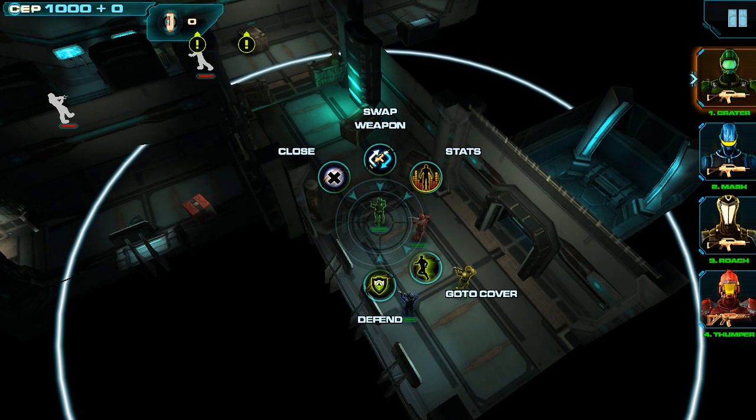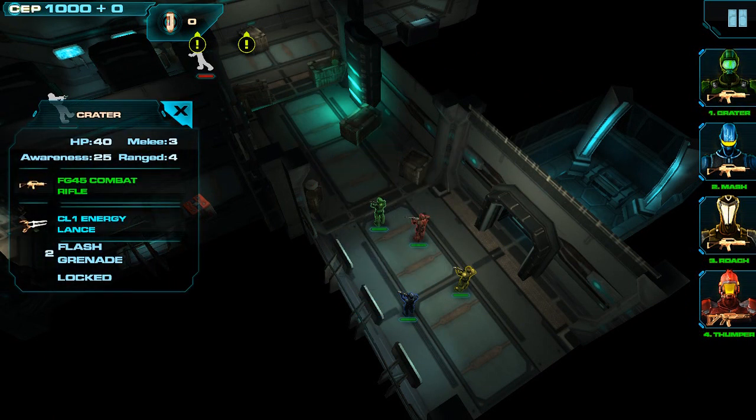Let's go ahead and select their stats. So we have Crater here, and you can see his stats listed on the left: his hit points, his melee skill, his awareness — which is the distance that he can see — and his range skill, which is how good he is at hitting targets with ranged weapons.